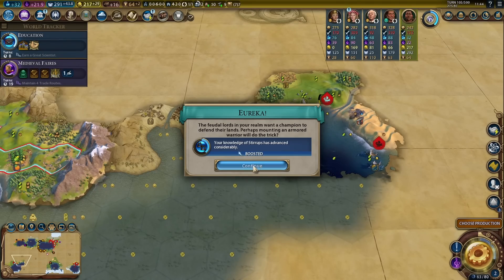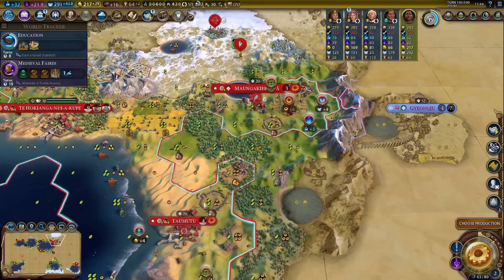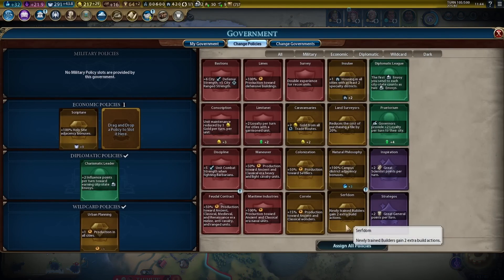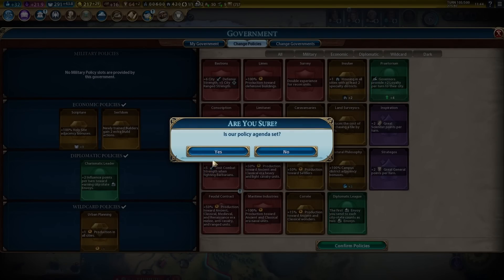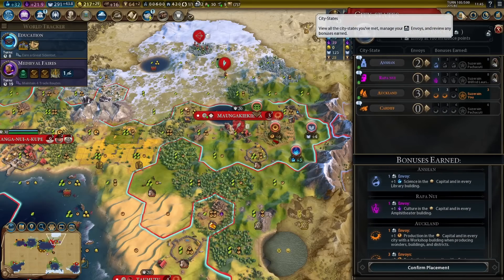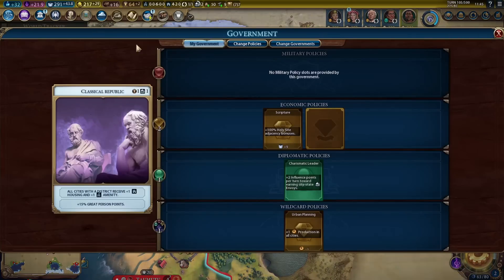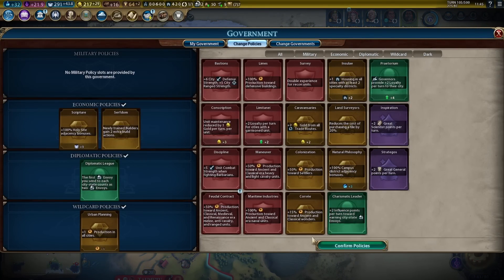Do we want Serfdom right now? Because I'm not getting builders right now — well, I might be. Serfdom is fine. We're keeping urban planning for one more cycle at least, and obviously keeping scripture. Do I want to switch from charismatic leader to diplomatic league? Yes, maybe — I could use that on Cardiff, which is not a bad idea. Let's do it then.